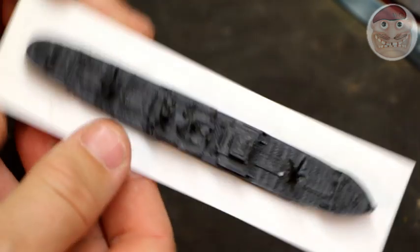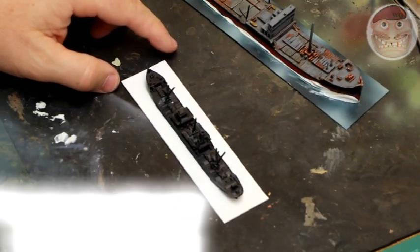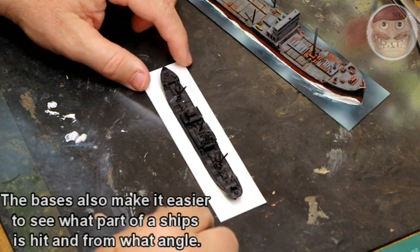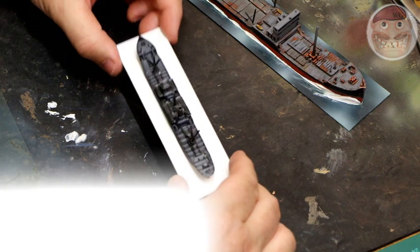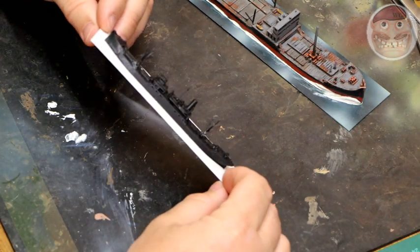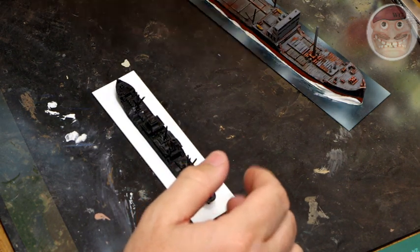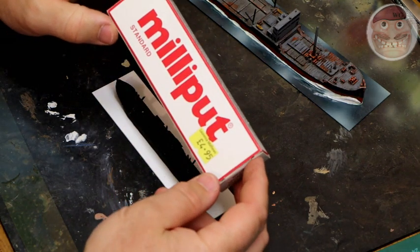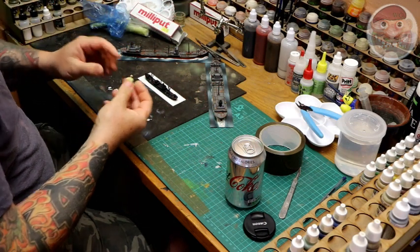I'm going to put a wake on this and show the guys how to do it. It's mounted on 1mm plastic card so we can use movement triangles to move the ships correctly, and it also protects the ships from being knocked about. At this stage, the best thing to do is apply the wake around the ship using good old fashioned standard Milliput — nothing different needed, it's absolutely ideal.